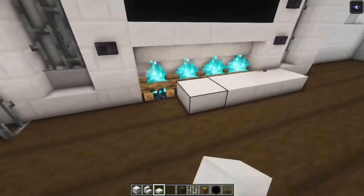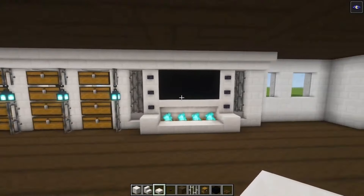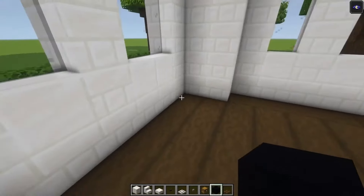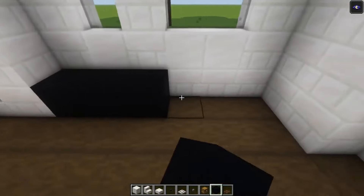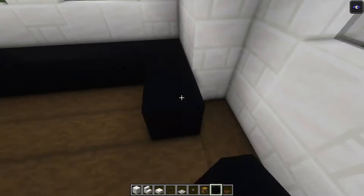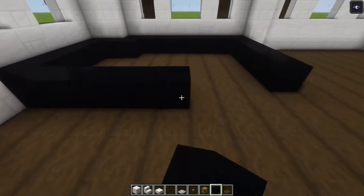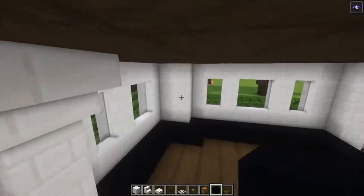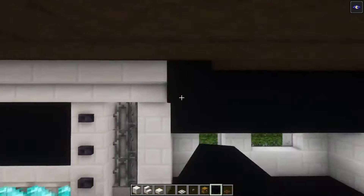Take some quartz slabs and add them going across to cover the build over there. On these two sides you can just build it up. Over here we are going to have a large cooking area, so make a simple big U-shape like this, then go in and go across again until this point. Now do the same thing on top but go in two blocks on this side and make sure you stay in line.